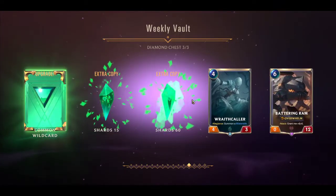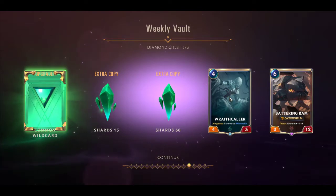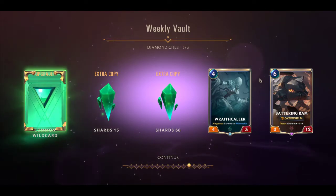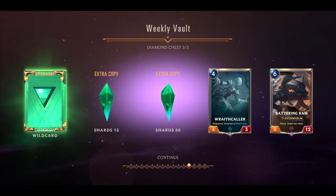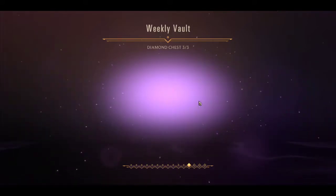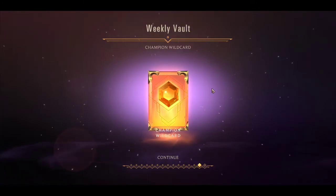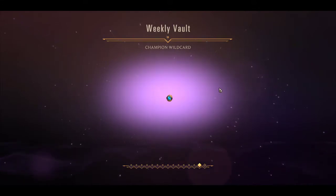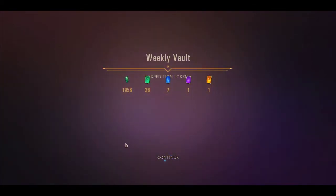A whole lot of things — there's the annoying little lady that I hate, Wraith. Take a look at this art: pretty cool, pretty sinister, really gorgeous-looking. And Battering Ram from Noxus — Noxus is very strong, like 'don't try to block me, I'm gonna crush you.' And the champion wild card and the expedition token — that was a whole lot of things in the weekly vault.